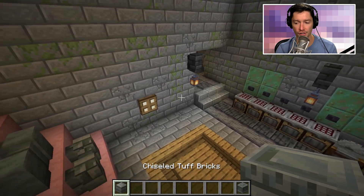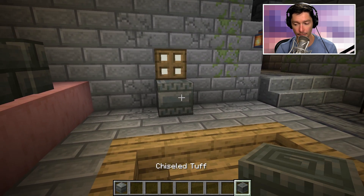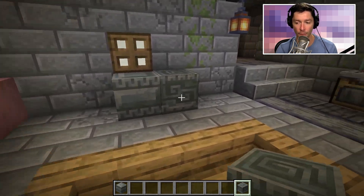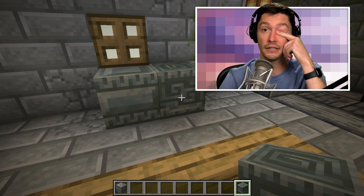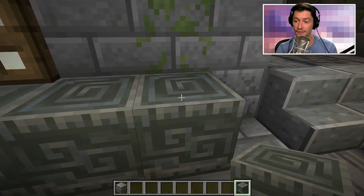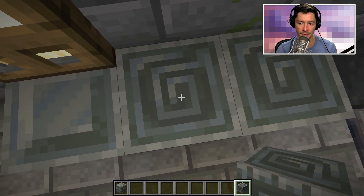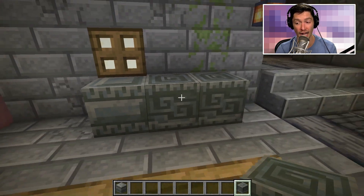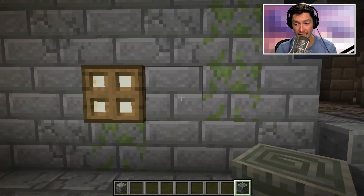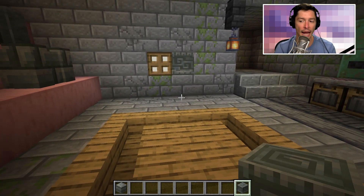There are also two chiseled versions of tuff. One was visible in the trial chambers and trial spawners, and then there's another one I honestly hadn't seen before — it has a really cool wind-spiral texture on it, the same type of spiral on top as well. It looks really good and matches the brick nicely in a slightly different shade.